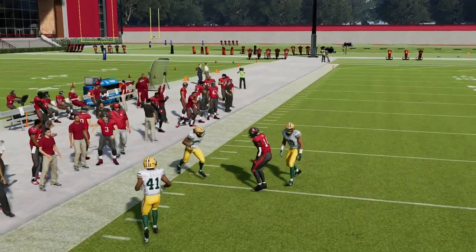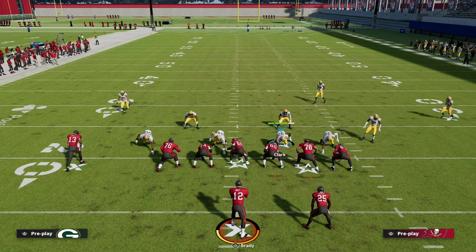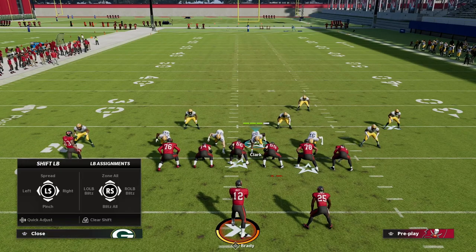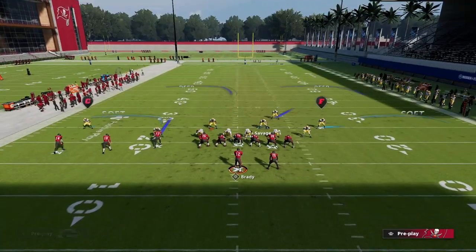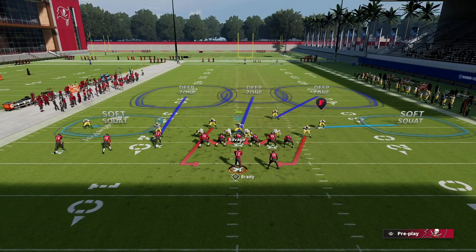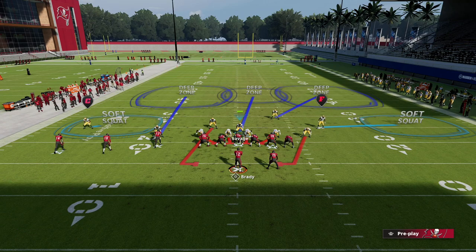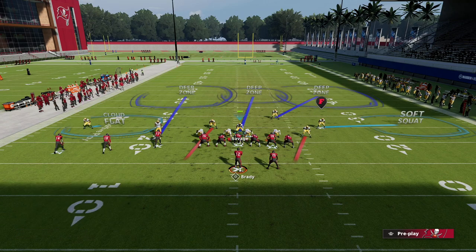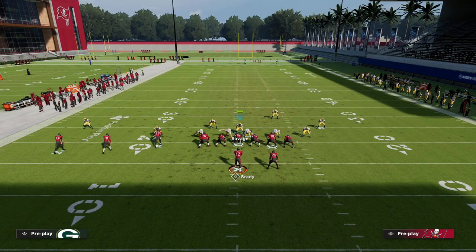The setup for the pressure is really simple. We're going to show blitz, pinch our defensive line, crash our defensive line down, globally blitz our linebackers, and you can QB contain if you want — I like to. What I like to do on the left side is put my corner in a cloud flat, and on the right side I typically leave it on soft swap, because I don't have to worry too much about a matching principle since it's a nub tight end.